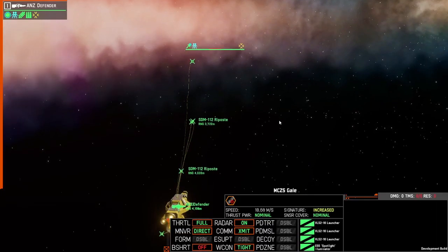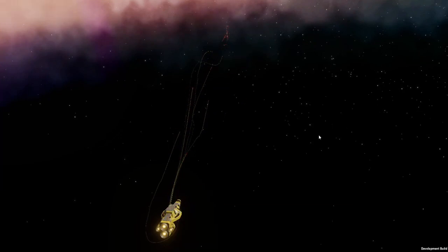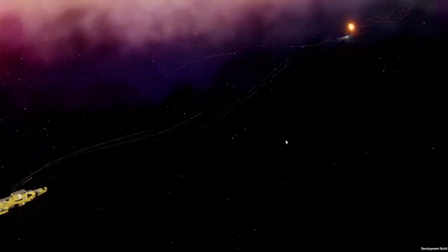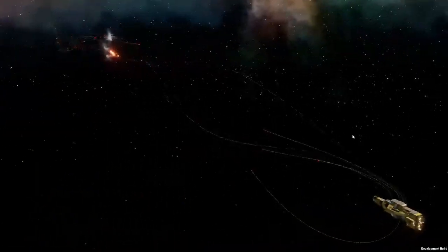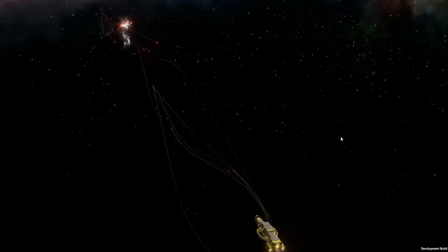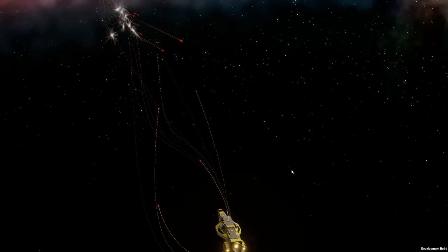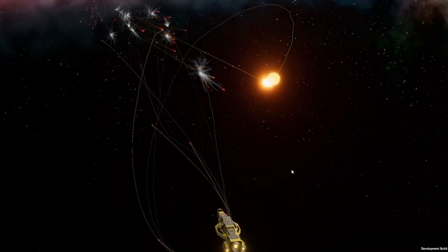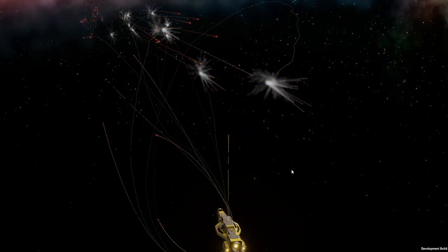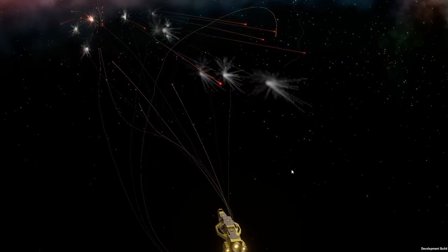The final point defense option is the riposte — a point defense interceptor missile. I'll link other videos about it in the cards and description. It has a range of 4,500 meters, giving the greatest standoff of all point defense options, and a cruise speed of 300 meters per second — 100 meters per second faster than the missiles aimed at you.